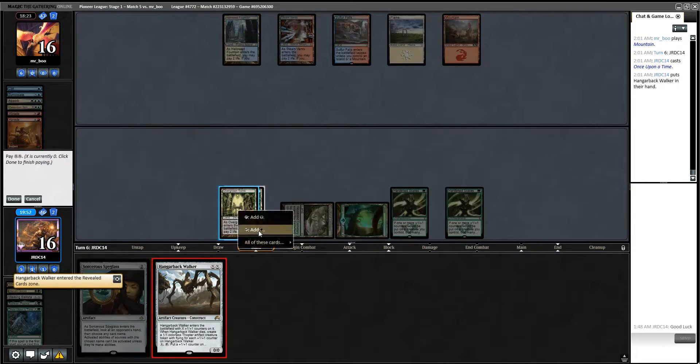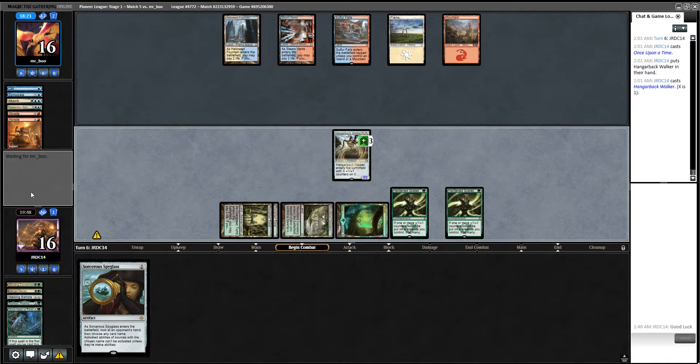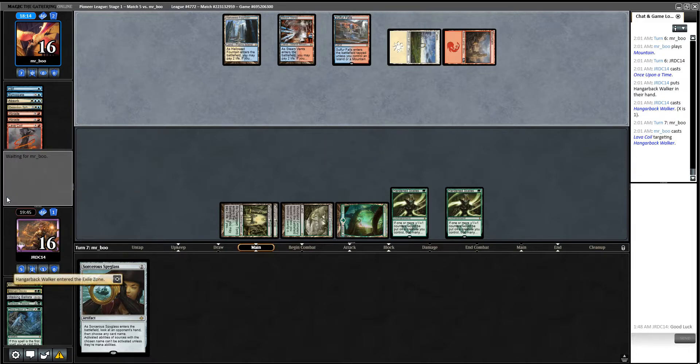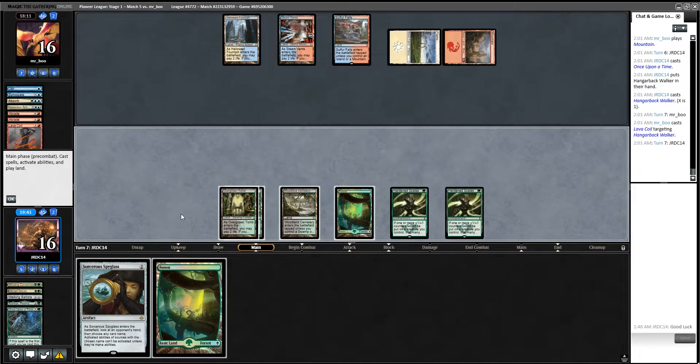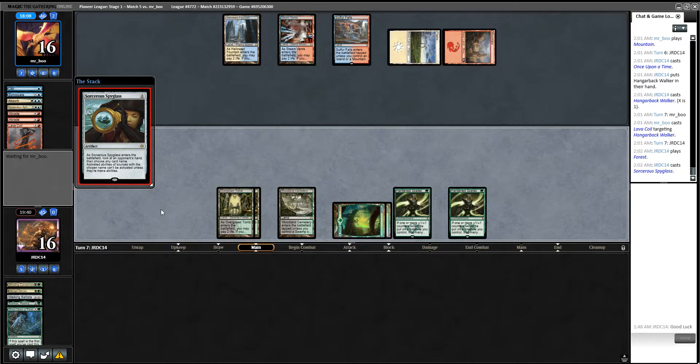Let's take a Hangerback, hope it doesn't get countered. All these Hangerbacks are a really difficult one for them to deal with most of the time. Until it gets Lava Coiled. I mean, what do we do here? They have all the answers — we just have to keep playing our cards.